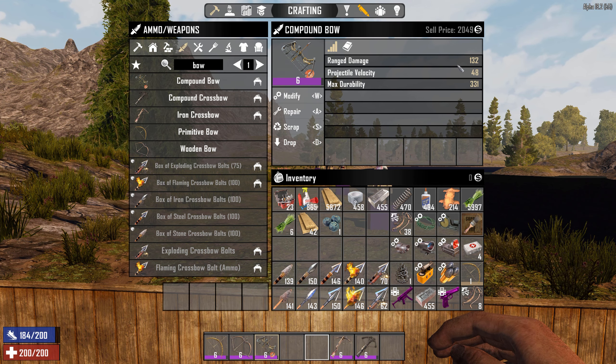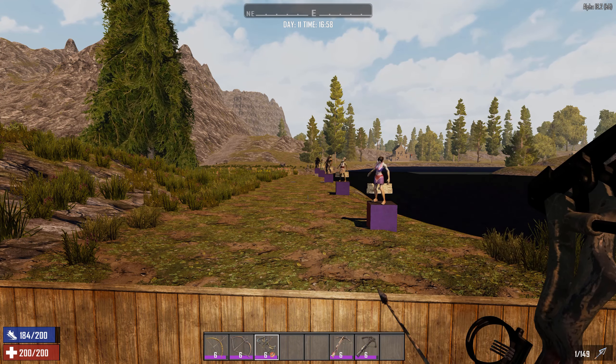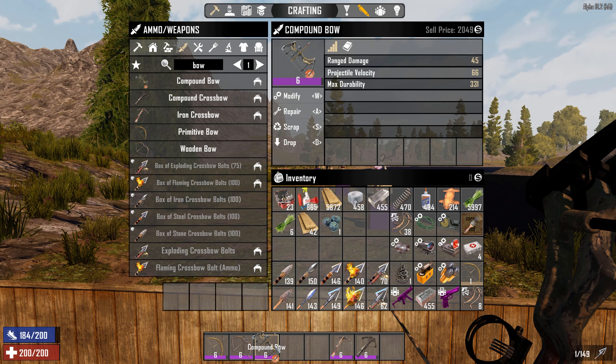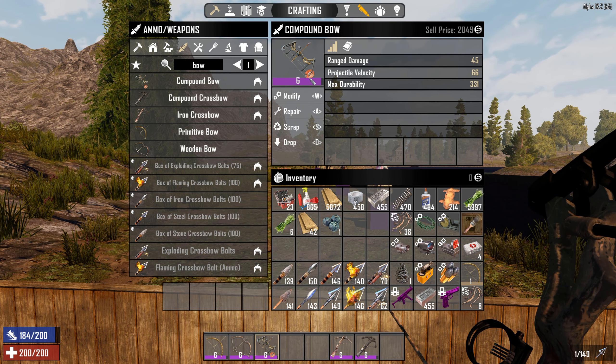Bulk crafting means that instead of making one steel arrow requiring one steel arrowhead and two scrap polymers, you can make 100 but only pay for 80 — so you get a 20% discount, which can be fairly useful.